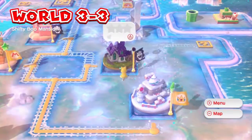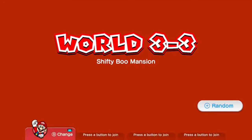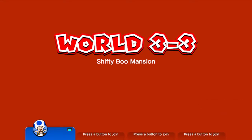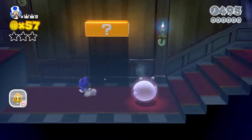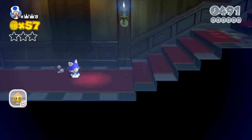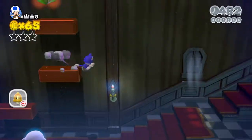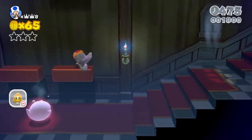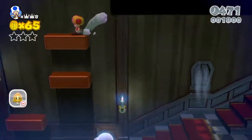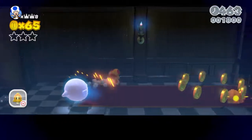So let's go ahead and go into Shifty Boo Mansion, World 3-3. We gotta do the ghost house — gotta do it at some point. I'll go random again — we got Toad, probably my least favorite, but it's fine. I don't think this level is too bad. Get away from me — fire flower, or I might need the firepower for something. But at least it's not auto-scrolling anymore. I hate auto-scrolling, I hate it.